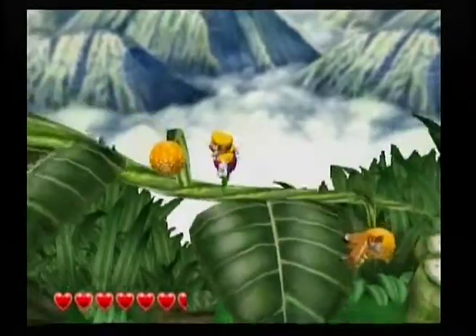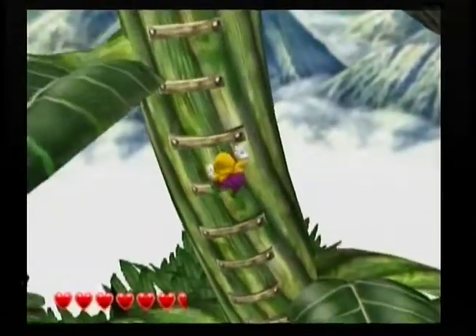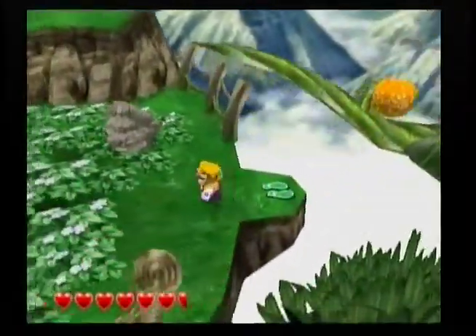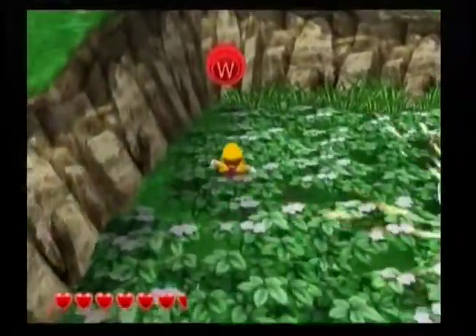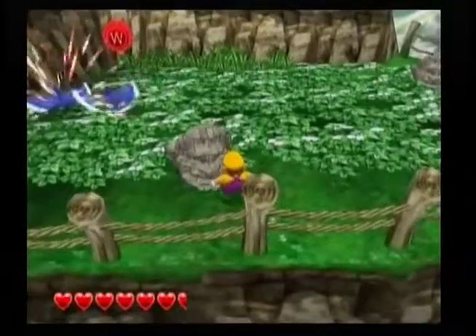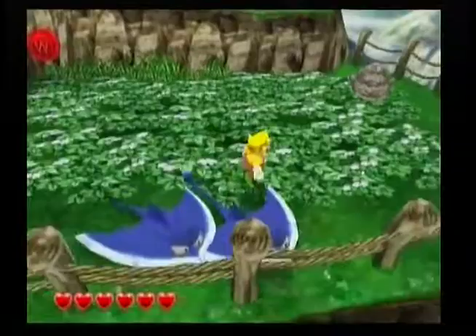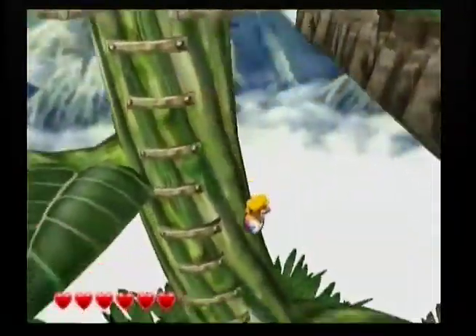Seriously though, this A button is ridiculous - I'm probably just going to get a normal GameCube controller because they're better quality. I know you can't buy those in stores anymore. I can't tell you how many times I've been using Amazon lately. I ordered Pokemon Colosseum and I'm just about done with that game - I just got to go to Deep Colosseum. And then I ordered XD Gale of Darkness - I'm waiting for that in the mail.